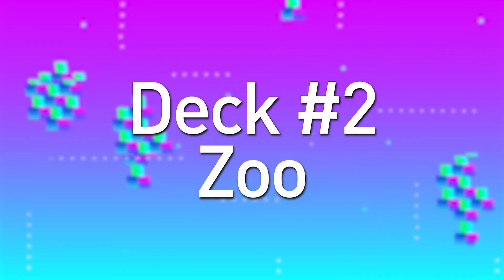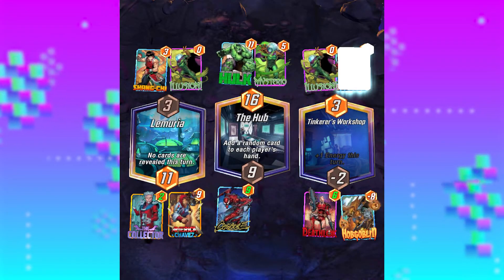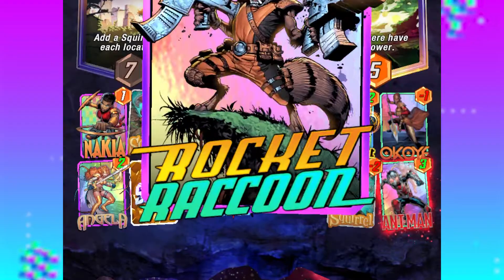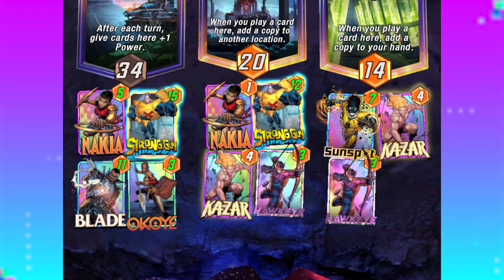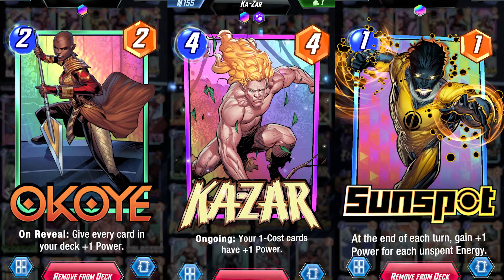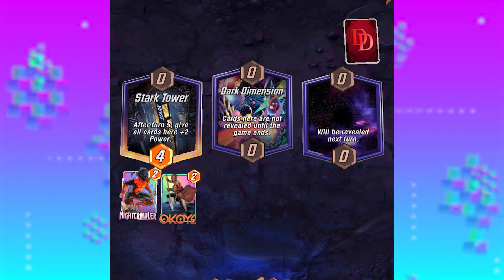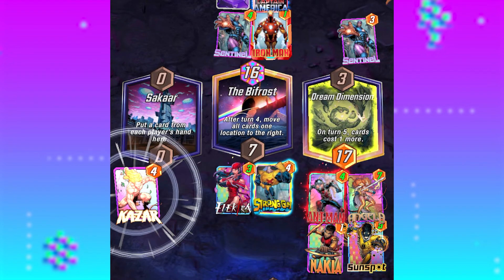Number 2: Zoo Deck. Even though there's a ton of insane 6 cost cards, waiting till turn 6 to trigger a combo can open you up to all sorts of risks. Enter the Zoo Deck, a concept found in games like Magic the Gathering and Hearthstone. Zoo decks focus on overwhelming locations with low cost cards, all of which are buffed by late game effects. The stars of this deck are Okoye, Sunspot and Kazar, all of whom offer crucial options for victory. Getting Okoye down early gives every card in your deck plus 1 power for the rest of the game, while Kazar makes every 1 cost card on the field stronger in the late game.